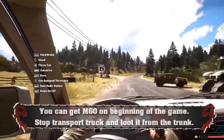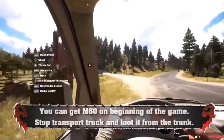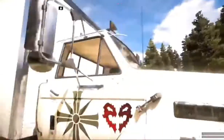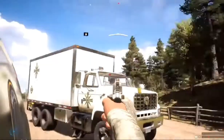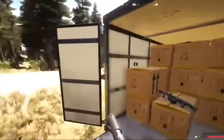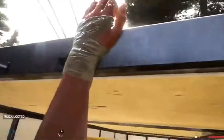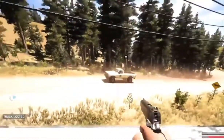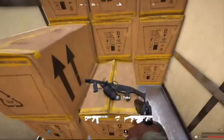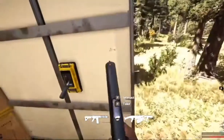The first thing I want to point out is that you can get this gun right off the get-go. As soon as you're done with the prologue, you're gonna see some random transport trucks — just kill the driver, open the back of the truck, and there's a big chance you'll find an M60 inside. On my playthrough, the only two weapons I found inside were a flamethrower and the M60, so pick up that M60 and you're good to go.